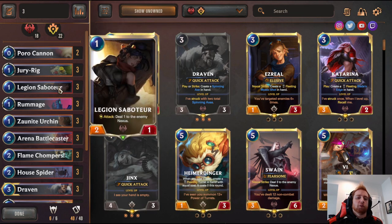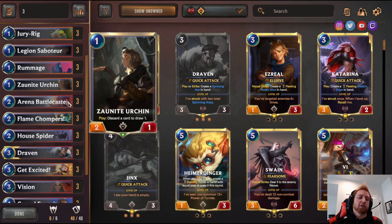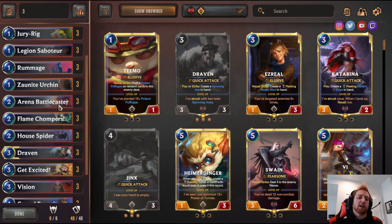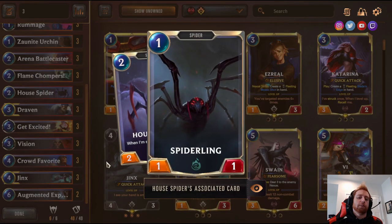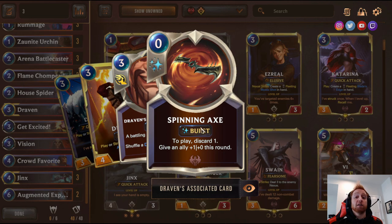Three Jury Rig — discard, get a one-one. Three Saboteur — deal one to the enemy Nexus when it attacks, a two-one. Three Rummage — discard two, draw two. Urchin — one mana two-one. Discard a card, draw one — you use these to discard the Jury Rigs and Visions. Three Battlecaster — give other battling allies plus one plus zero; really good with Jury Rig and Flame Chompers to give your free tokens attack. Flame Chompers — hooks away blockers to push for huge damage.